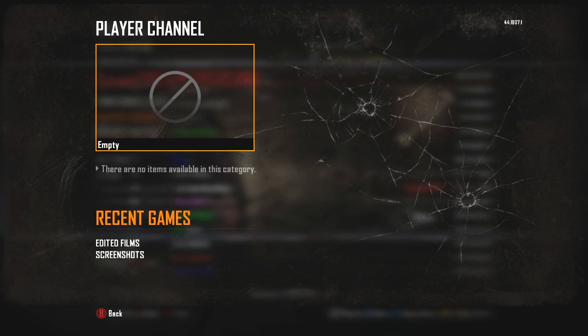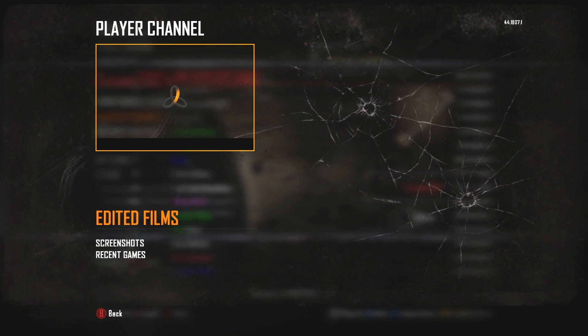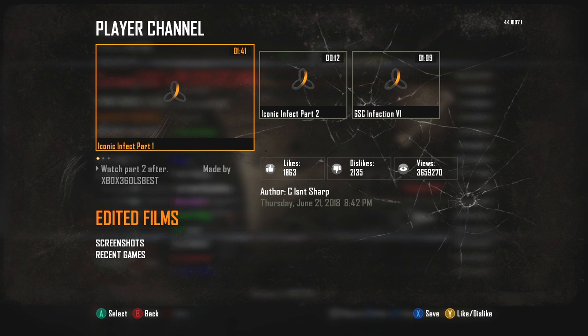All you got to do is go to the leaderboard, then go to kills, then press filter, then go all the way to the top.